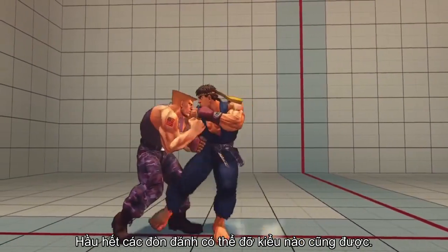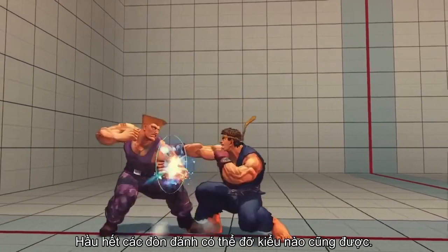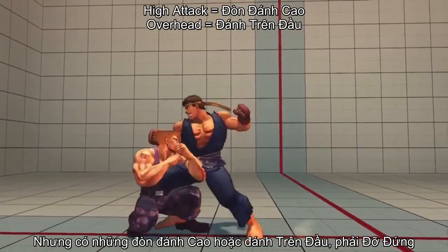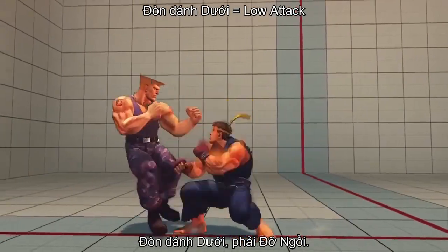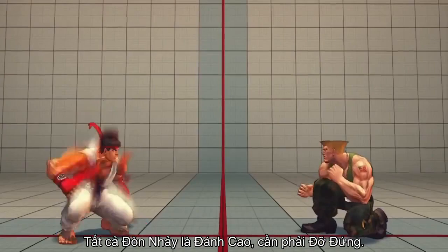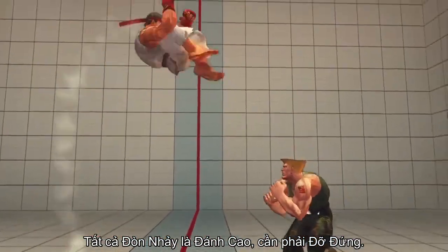Most attacks can be blocked regardless of whether you choose standing block or crouching block. However, high attacks, also known as overheads, must be blocked standing, while low attacks must be blocked crouching. All jumping attacks are considered overhead and require a standing block to be defended against.